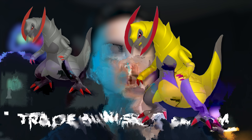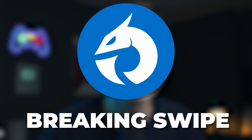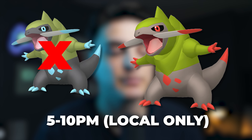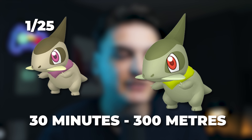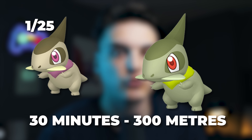You can evolve a Fraxure into a Haxorus during the event or up to 5 hours after the event to get the new charge attack Breaking Swipe. After community day from 5 to 10 p.m., there will be 4-star raid battles for Fraxure, but you cannot participate with a remote raid pass. Defeating one of these raids spawns Axews with a 1-in-25 shiny rate within 300 meters of that gym for 30 minutes.